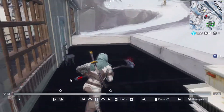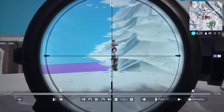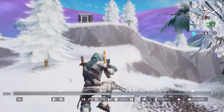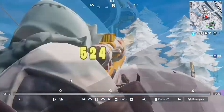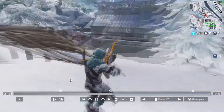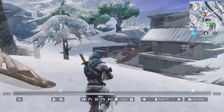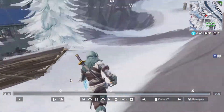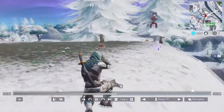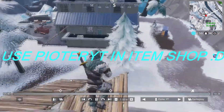For eliminations at Happy Hamlet or Prison Park, I'd recommend going to Happy Hamlet because Prison Park gets a lot of traffic. Just keep in mind that Happy Hamlet has a little bit less loot and some weapons can be hard to work with, so make sure to land close to the Christmas tree, grab a weapon, and get your eliminations.